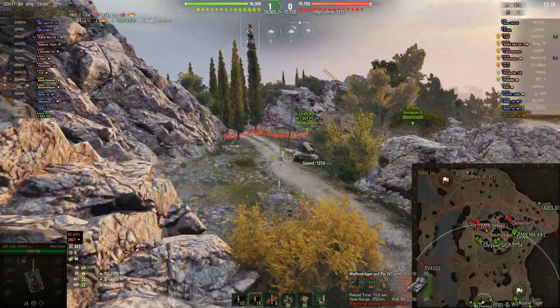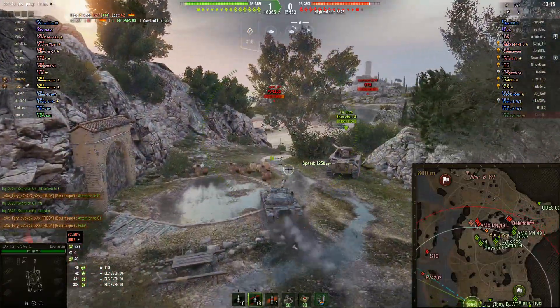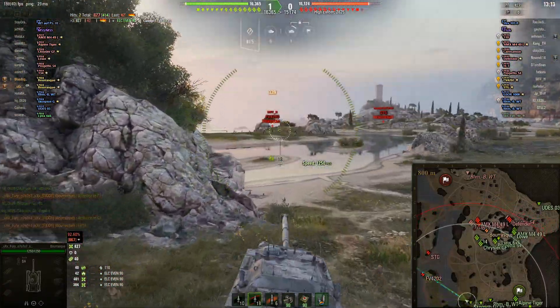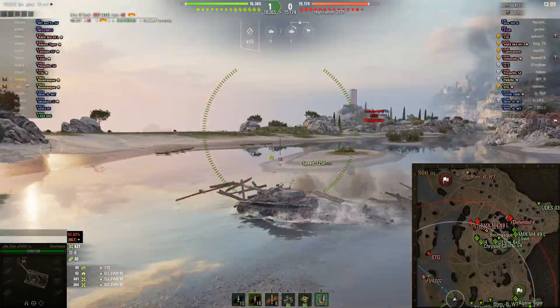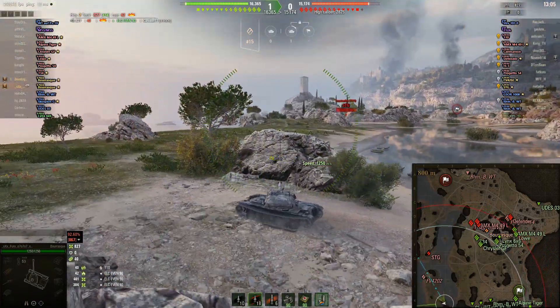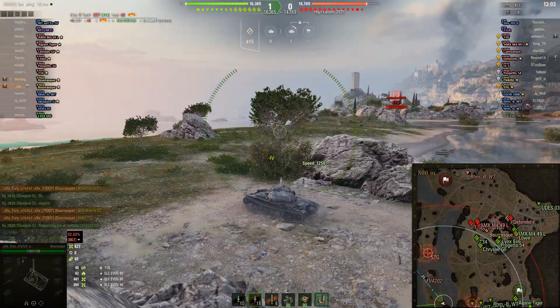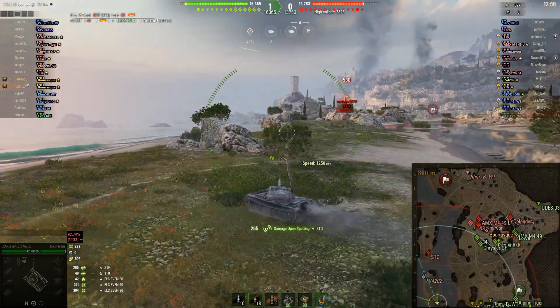He's heading towards the island. He's noticed that the FE that was spotted first on the island has moved down, and there's an SDG backing him up as well. So he's taking a very wide arc here to make sure he doesn't get lit. The FE must be behind a rock because he hasn't appeared, and the SDG was lit by Fury. So he's already getting some spotting damage from that.